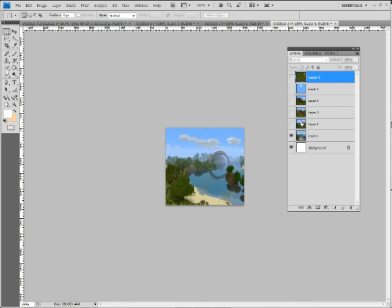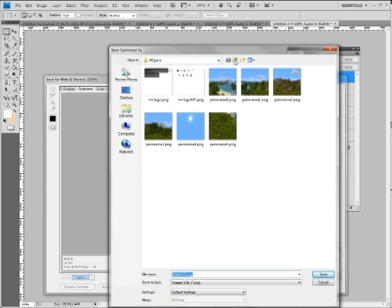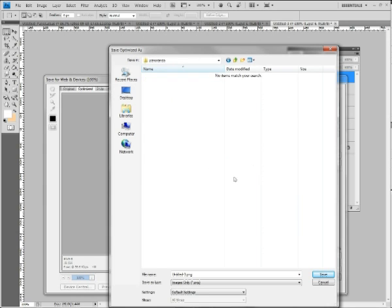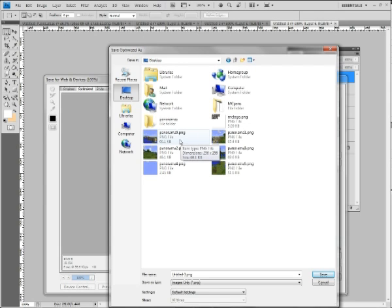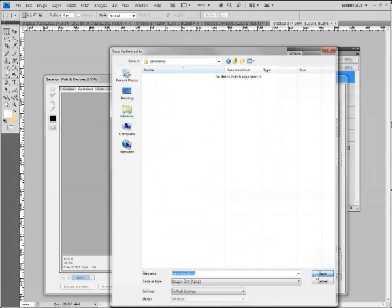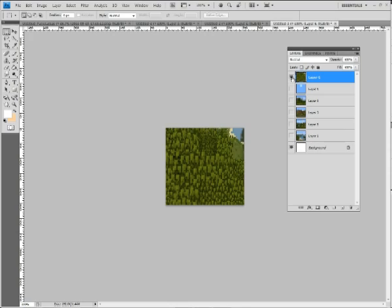Deselect all layers apart from the first one, go to File > Save for Web and Devices, choose PNG-8, and save. Create a new folder called 'panorama'. Just as a reference, these are the originals I pulled out of the JAR. The files need to be named 'panorama_0' all in lowercase. Save. Repeat for each of the remaining layers — the last one is looking down and that's panorama_5.